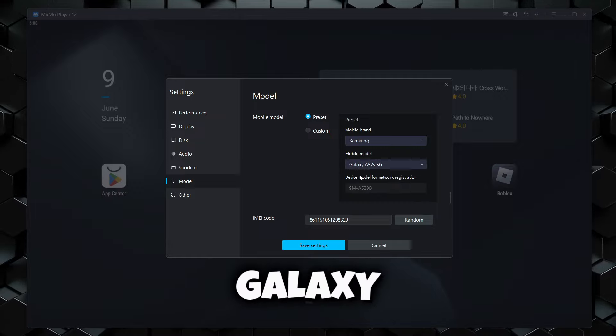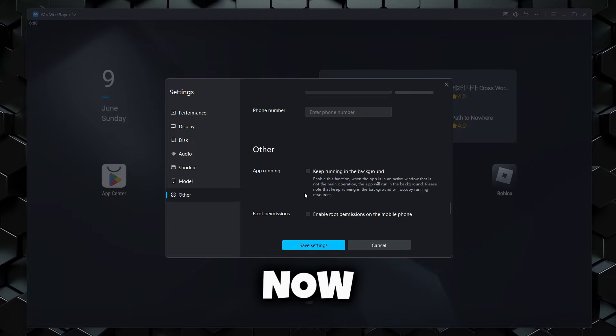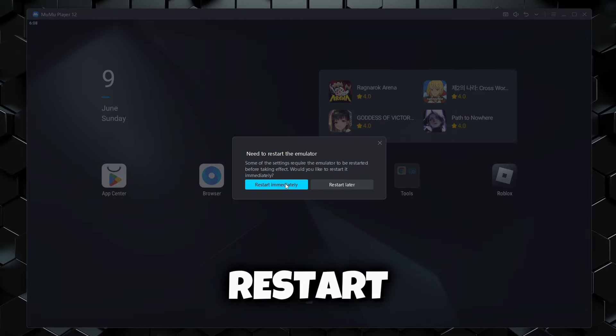And for mobile model, use the Galaxy A52s 5G. Now, just press save settings and press restart immediately.